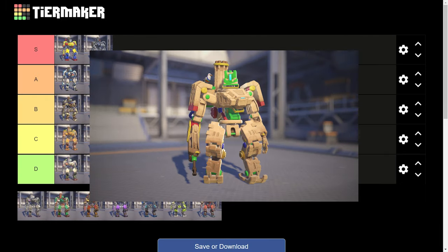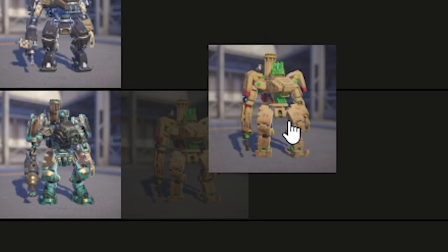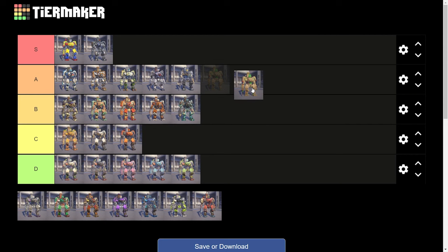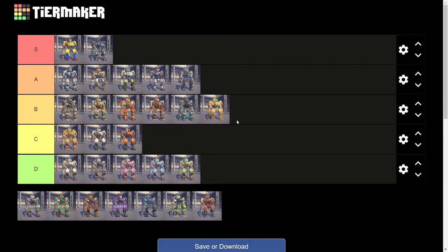Okay, Sandcastle — this is actually an epic skin, though you might not be able to tell because the changes to his model are pretty significant. His head is like a bucket, which I actually really like, and the sand texture on his body is really nice. It is an epic skin though, so not too much is different — you got the same general shape of Bastion. I think I'm going to put that one into B tier.